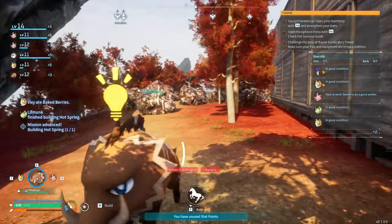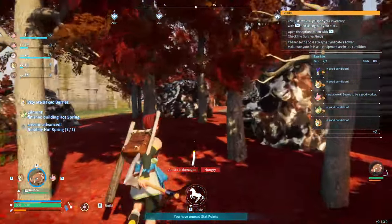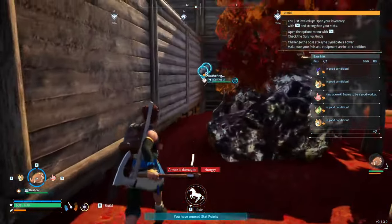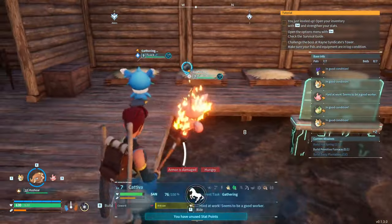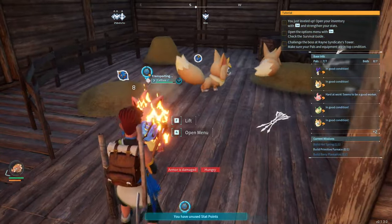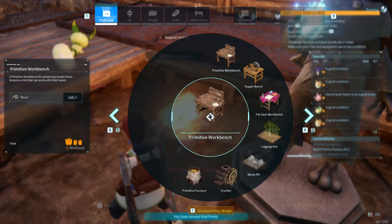We've now got so much stone we can't move — drop 50 of it and head back inside. A very quick easy way to get stone without a pickaxe. Later we'll be able to use the Rushmore for ore as well as we move into the mid-game. The pal is on fire though — a bit worried about that — this is a good opportunity to maybe move that campfire.